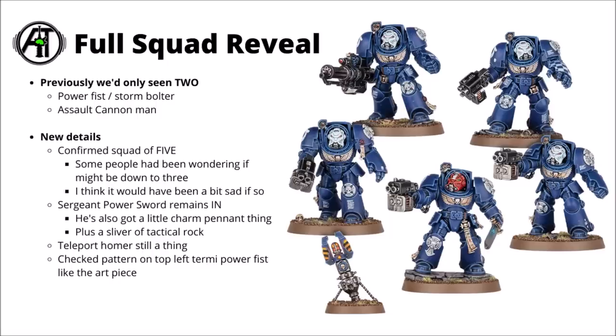In general, the squad's got the same fairly sleek, uncluttered aesthetic as the ones we've already seen - lots of big spaces that you could put transfers or freehand on if you wanted to. I did quite like that Salamanders one in the spin-around trailer; he seems to have acquired some nice flames painted onto his Power Fist. I also noticed that the chap on the top right-hand corner has got the blue and white checked pattern on the Power Fist - that is very similar to the one we saw in the artwork, the one I suspect might be on the front of the box set for the Tyranids vs Terminators launch box.